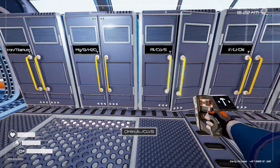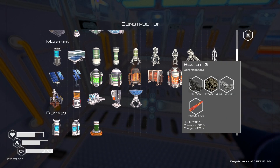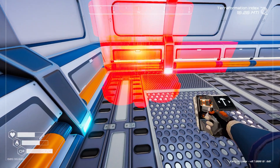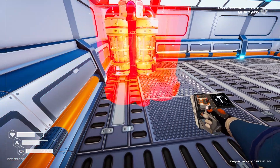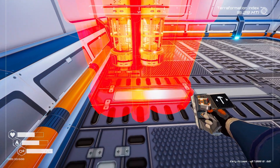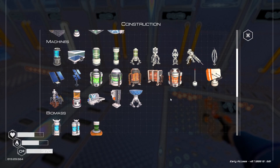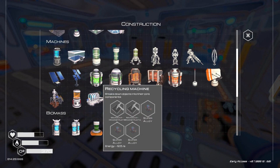We need three aluminum and three silicon, and three titanium. They're going right in the corner. Can we build one more? We need iridium rods, but I can't use all my rods. Let's see what else we need first.